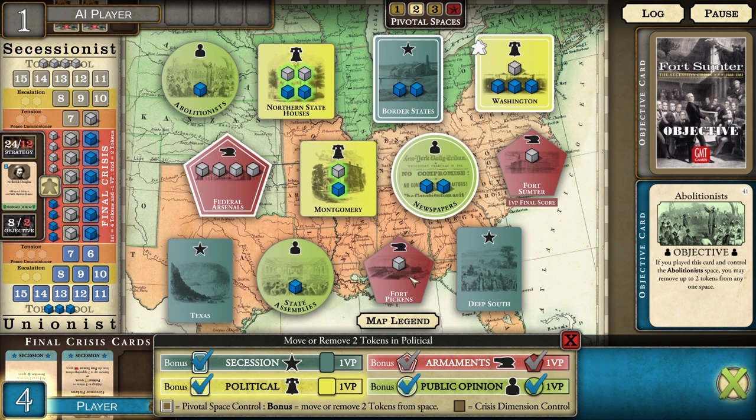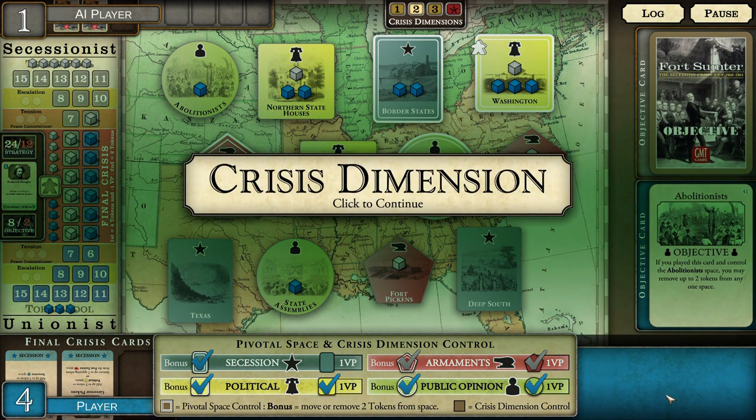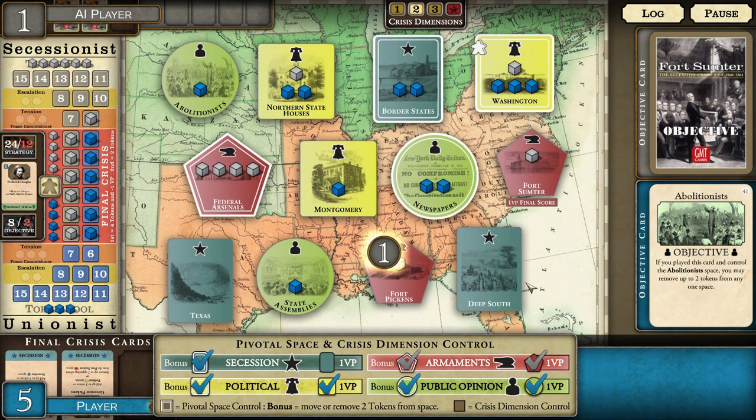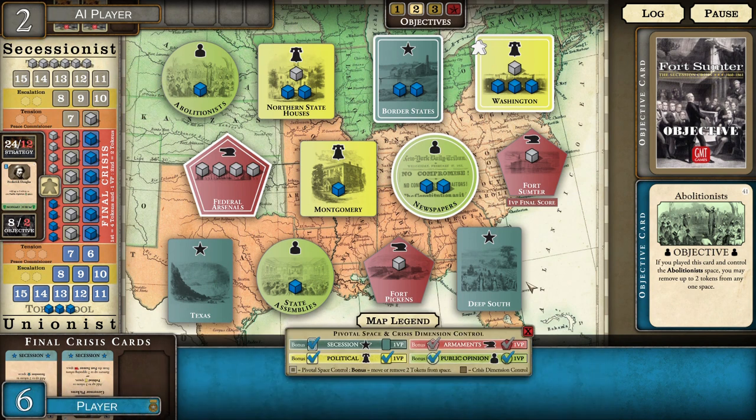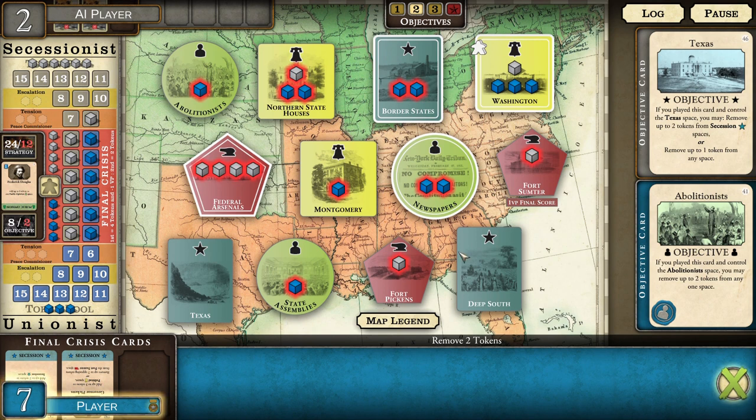I can move or remove two tokens in the political sphere. I'm going to do that because I have the pivotal space control — I'll pull from this one and this one. I managed to keep my control on the political sphere, which is good. I'm not challenging him for armaments at all, which is not good — I probably should be doing that. But at the moment this strategy seems to be working. I pick up a victory point for political sphere and public opinion, and my objective card is met. I can remove up to two tokens from any one space — maybe I'll remove two from the armament space and see how he reacts.